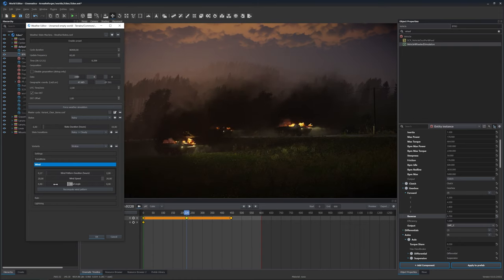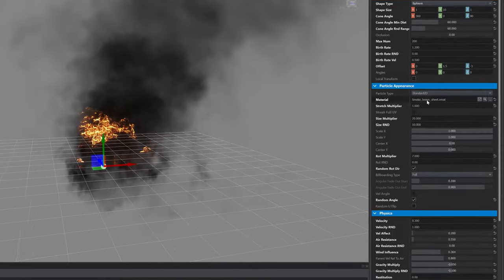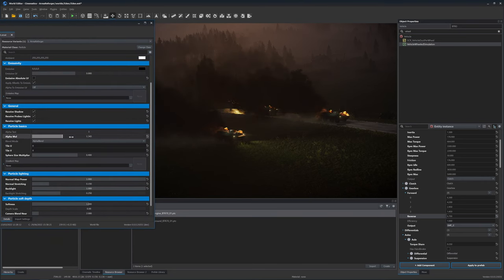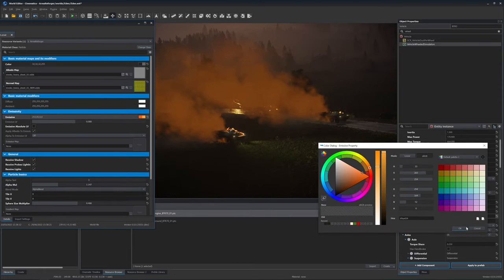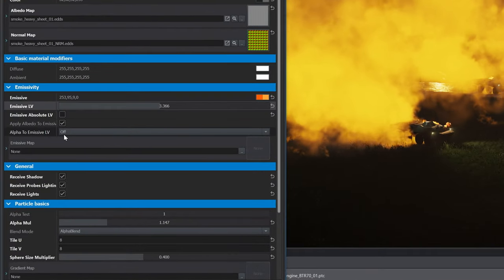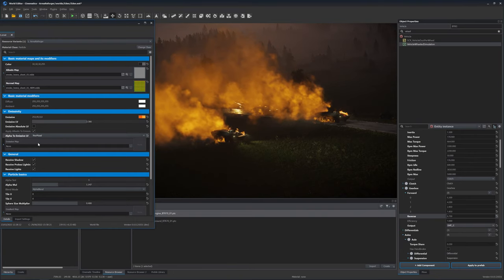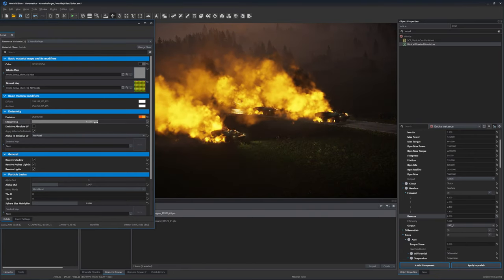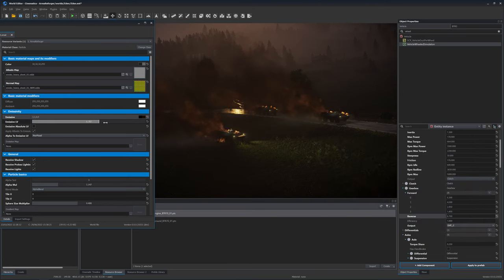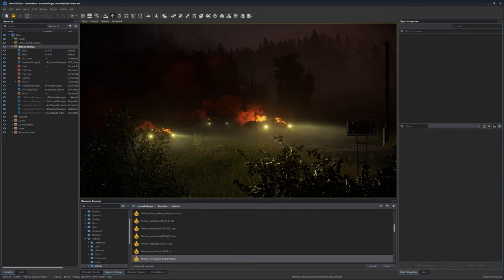The particles react to the wind, so we can play with the wind speed and wind direction. We can also tweak the materials of the particles. If we open this effect and open this smoke material, we can play with alpha and color. We can also play with emissivity, which is fine. But if we look at this little select box and change it to per pixel, the emissivity is driven by the alpha. We pick a very, very dark color and rise up the emissivity value.